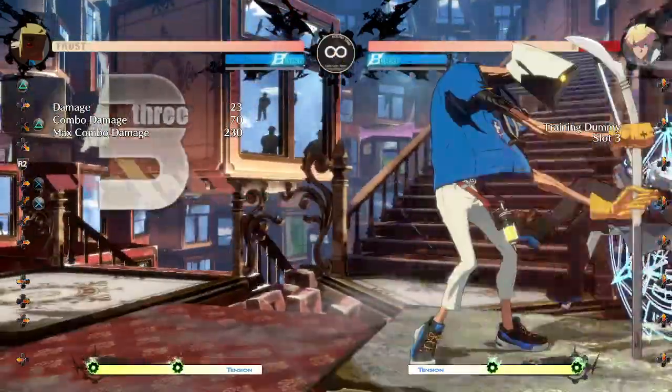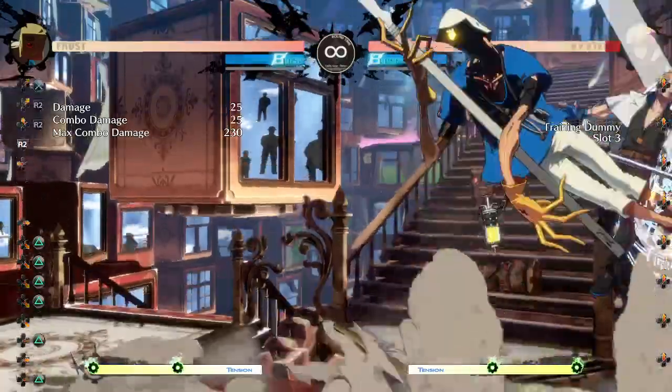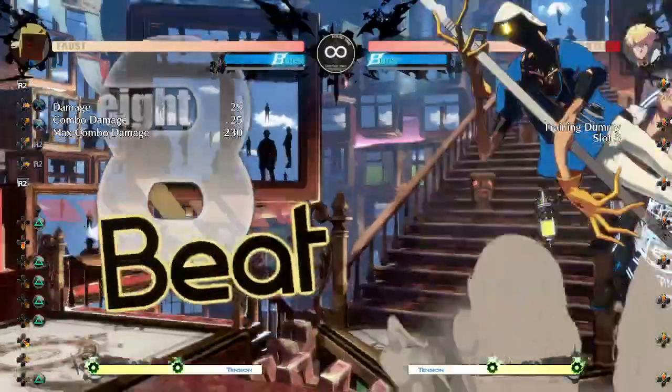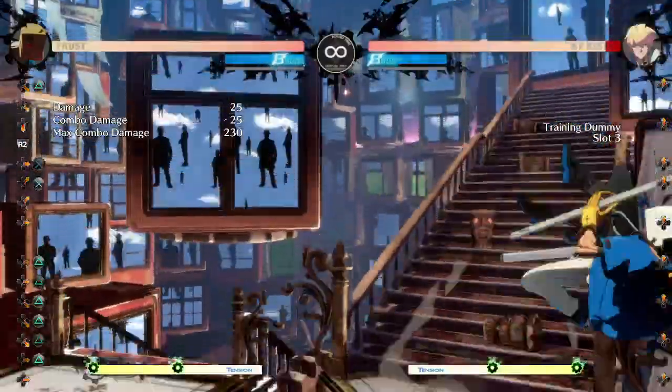Once you're in the corner, normal hit J.K becomes very easy to go into mix mix mix. You don't really get wall bounce combos. If you have meter, of course you can use it to do super — that's the best option there. Or use your close slash.